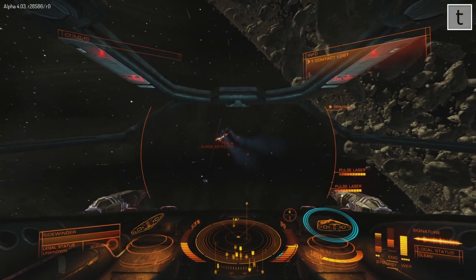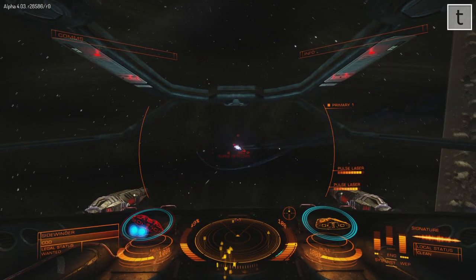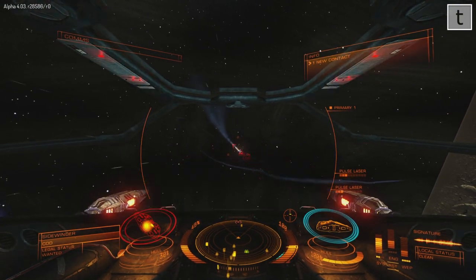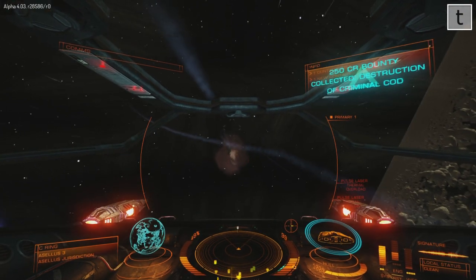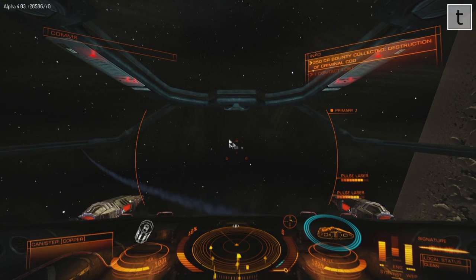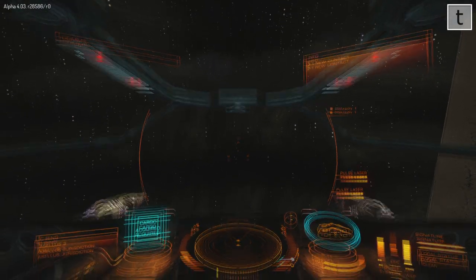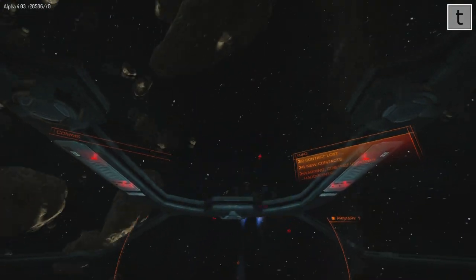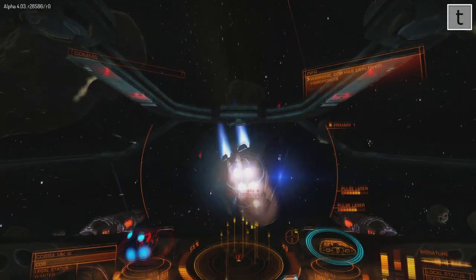Looking for another target. Okay, this is another Sidewinder, and that was probably my easiest kill of the night - 250 credits. There you'll see a cargo canister. As I said in the second video I'm posting tonight, I am going to another system that has a black market, so unusual for me I actually picked up a piece of cargo there. The reason I'm looking for a black market is because they're listed as stolen - you can't sell them on the regular market.